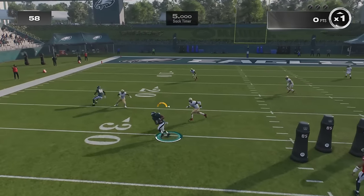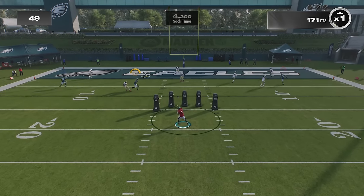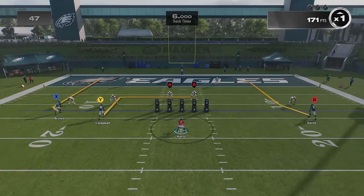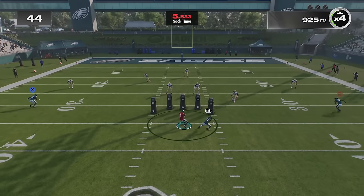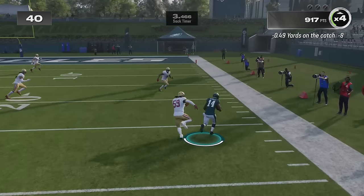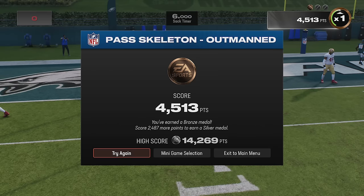Switching to placement — it's designed to be easier, so I don't have to worry as much about the throw meter itself. We did get a higher score because there's less chance of an inaccurate throw. So if you want an easier passing system, placement gives the best results. Trying classic, we don't actually have a passing reticle — the ball just goes where it chooses. The results were not surprising: I easily got my lowest score. If you're still using classic passing, do yourself a favor and move up to placement.